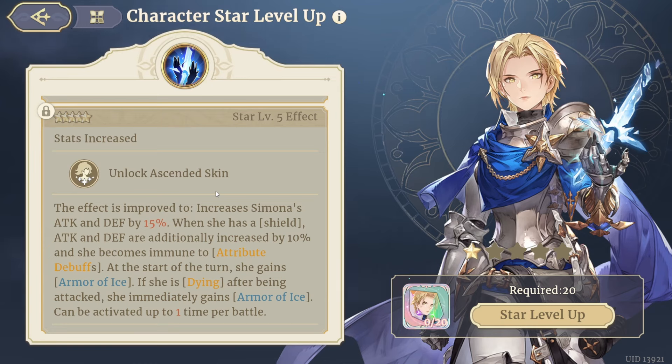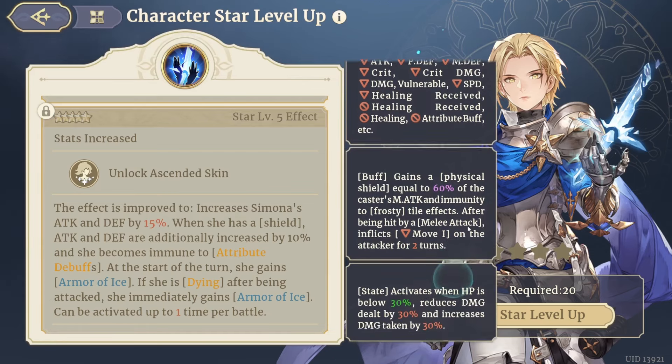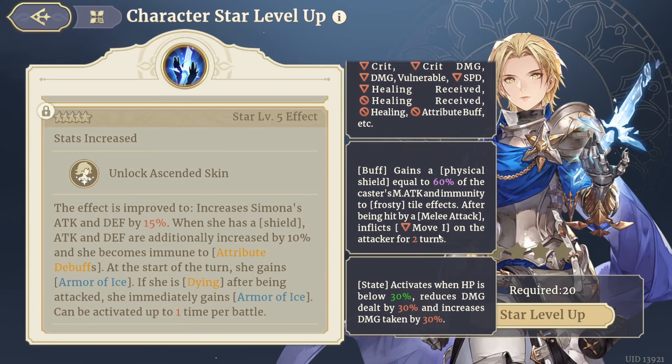At the start of the turn she gains Armor of Ice, which is a physical shield equal to 60 percent of the caster's magic attack, and immunity to frosty tile effects. After being hit by a melee attack, she inflicts Move Down one on the attacker for two turns. If she is dying after being attacked, she immediately gains Armor of Ice — activatable up to one time per battle. The dying condition activates when HP is lower than 30 percent, reducing damage dealt by 30 percent and increasing damage taken by 30 percent.